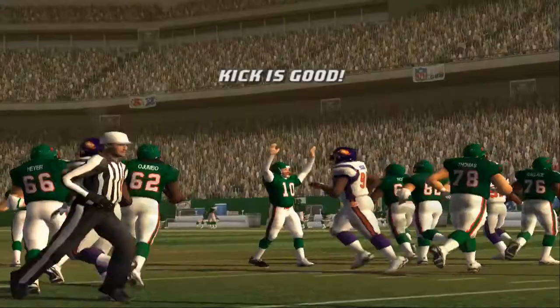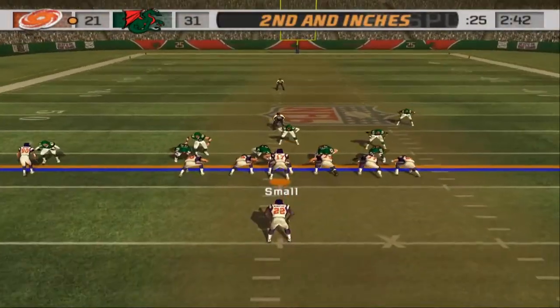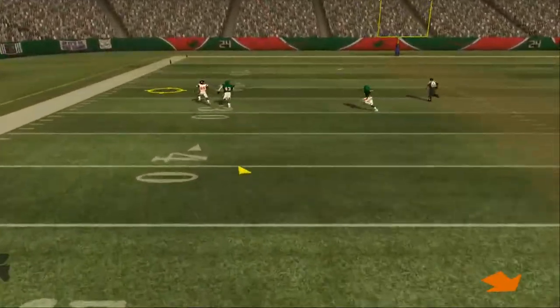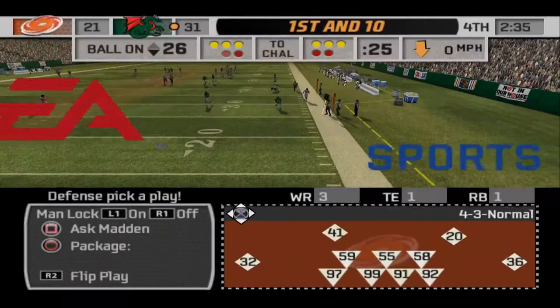The field goal attempt is good, and that field goal gives them a double-digit lead — up by 10 points. One man in the backfield. Throws it — picked off, it's intercepted! Goodwin comes up with a big play for the defense.